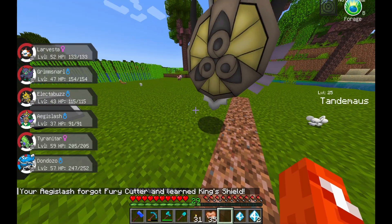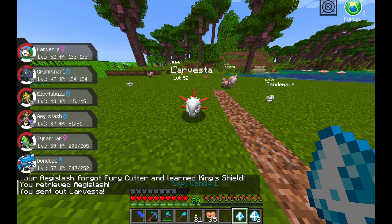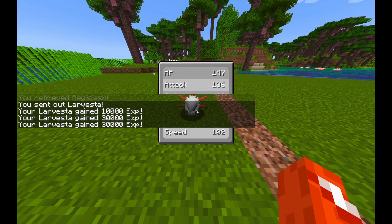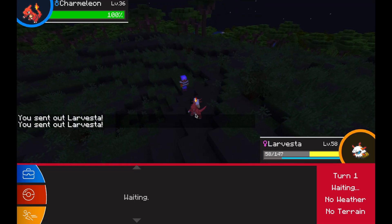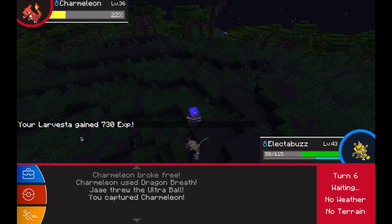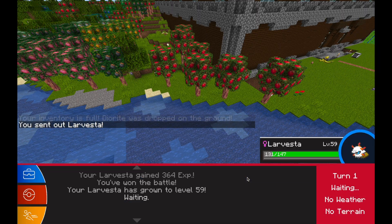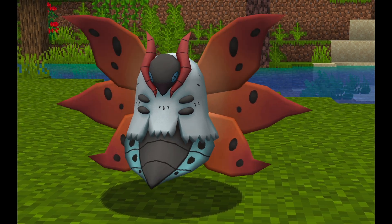Here is my Doublade — I used a Dusk Stone that I got — and he evolved to Aegislash. Finally my Larvesta, who has been getting trained up for a long time, got all the way to level 58 and evolves at 59, so I went to go train him up but I found a Charmeleon in the wild which is perfect. Charizard's one of the pokédex entries we need still, and I caught him before evolving Larvesta into Volcarona. Look at that thing.